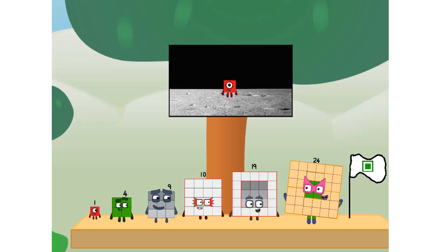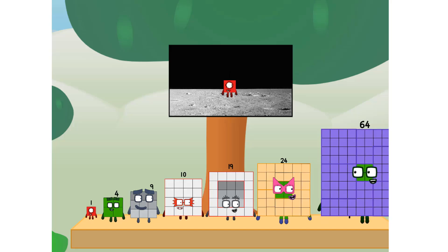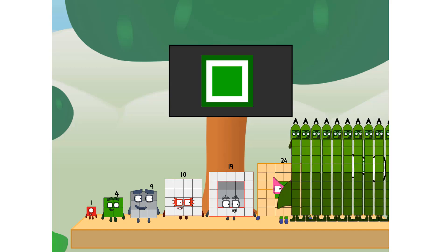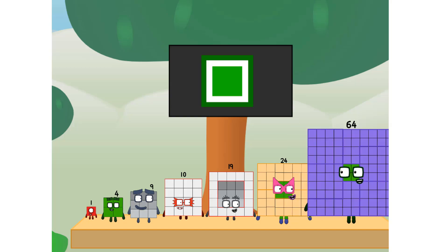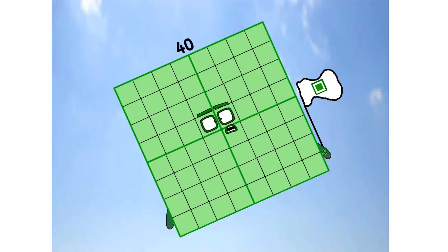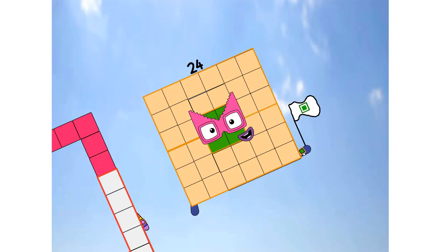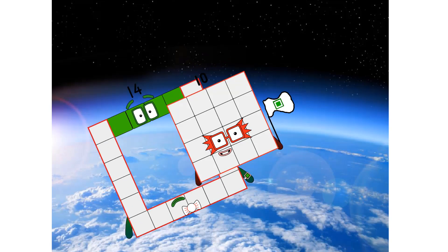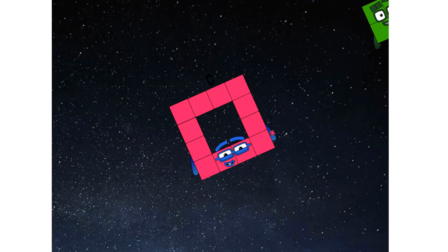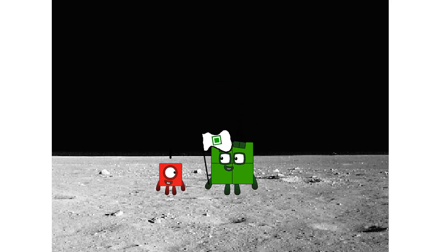We did it! The only thing left now is to plant the square club flag. Number land, we have a problem — I forgot the flag. Don't worry little one, I'll take care of this. 64, and I promise, no rockets. Square power only. Achoo! Achoo! Achoo! Hello, looking for this?